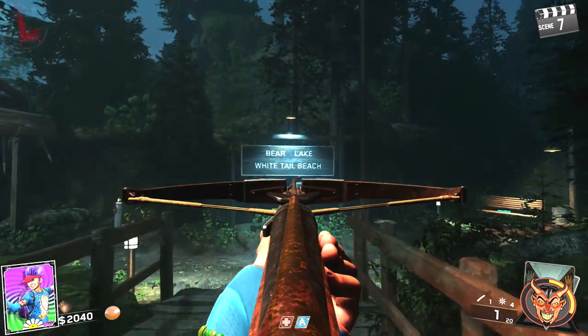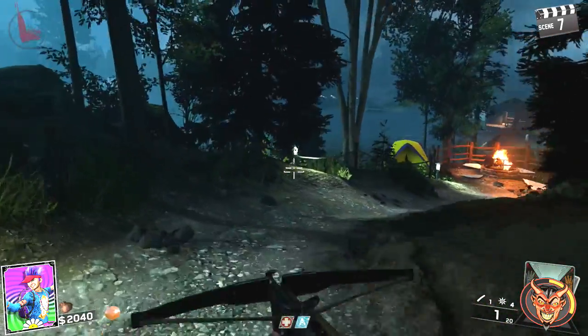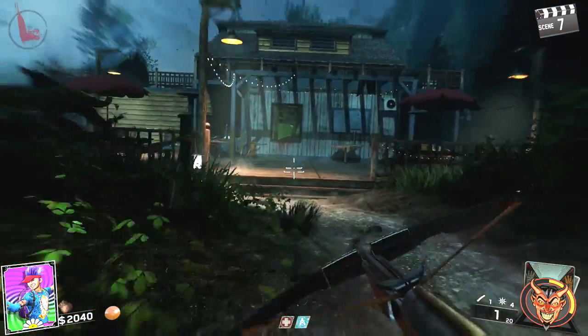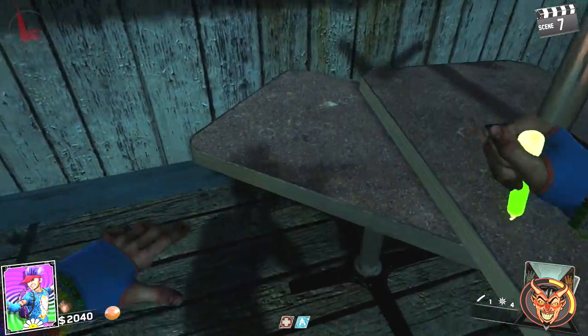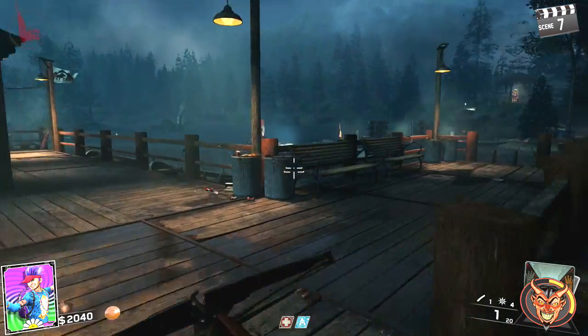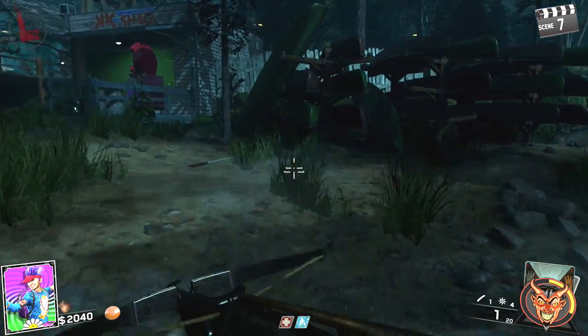We're going to head over to the boathouse or the lake — either way you choose to go it'll lead you basically to the same area. As we enter towards the boathouse, right here on this deck on this table you can possibly find one of the statues. And if we just go around the corner, we're going to be looking for a set of kayaks — underneath the kayaks I've also found a statue.